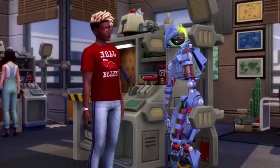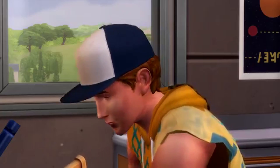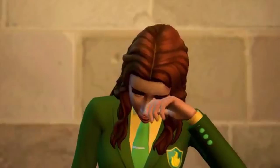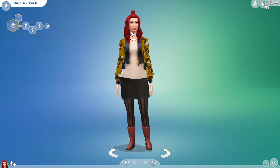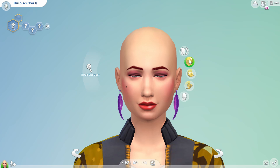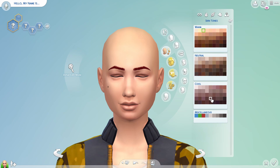I'm going to link the patch notes down below in the description if you haven't already read them. Now it's on to checking the updates in CAS. We're not going to create a Sim — we're just going to use a random Sim. Here she is looking cute and fun and fresh. I'm just going to take off all of her accessories and all of her makeup. Let's go into skin tones!